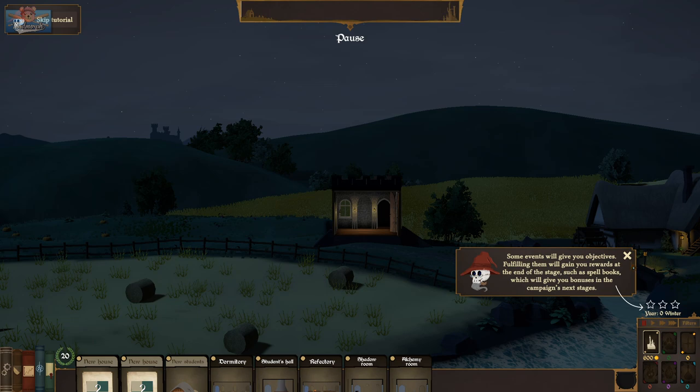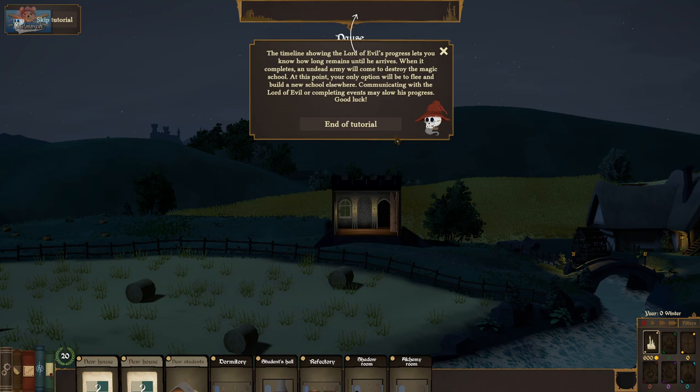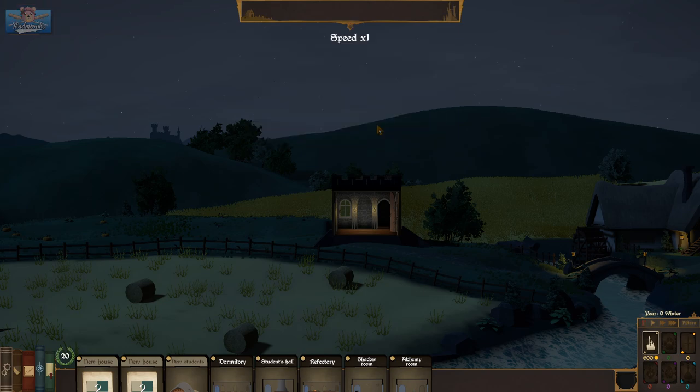Some events will give you objectives — fulfilling them gives you rewards. The timeline shows the Lord of Evil's progress and lets you know how long remains until he arrives. When it completes, an undead army will arrive and destroy the magic school. At that point your only option is to flee and build a new school. Communicating with the Lord of Evil or completing events may slow his progress.